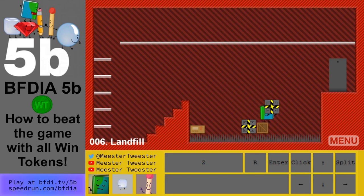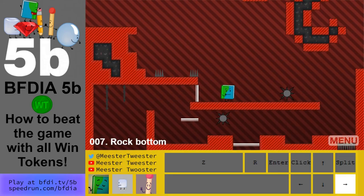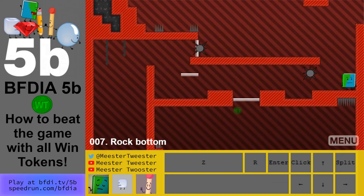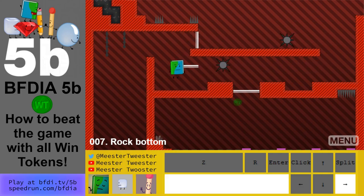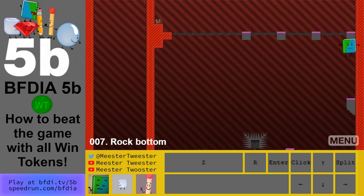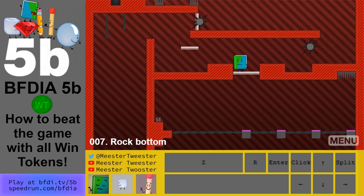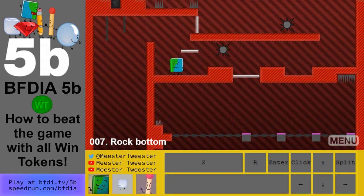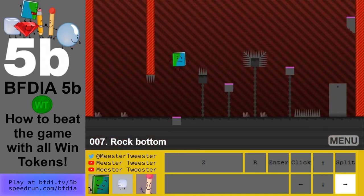Stack these boxes up and there we go — level 7 done. Level 8: what you want to do is go down here. The win token will be over here. There are spikes here so be careful. Drop down, go to this spring, make your way over and wait so that you don't hit a spike up here. You can also hit your head on here and drop back down to not go back up. Then you finish the level like normal.